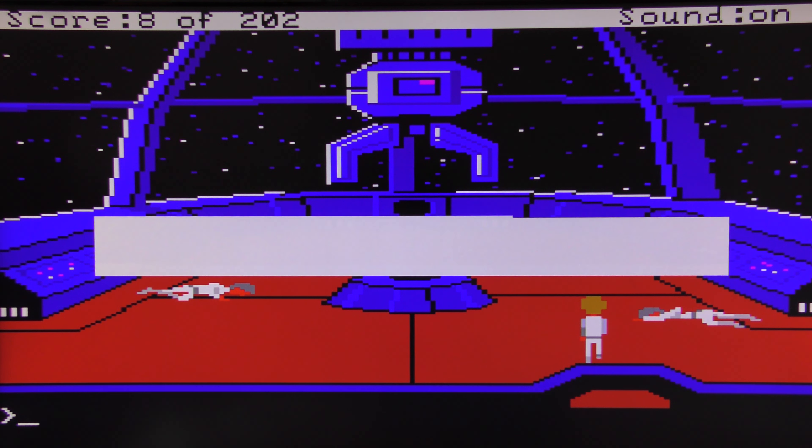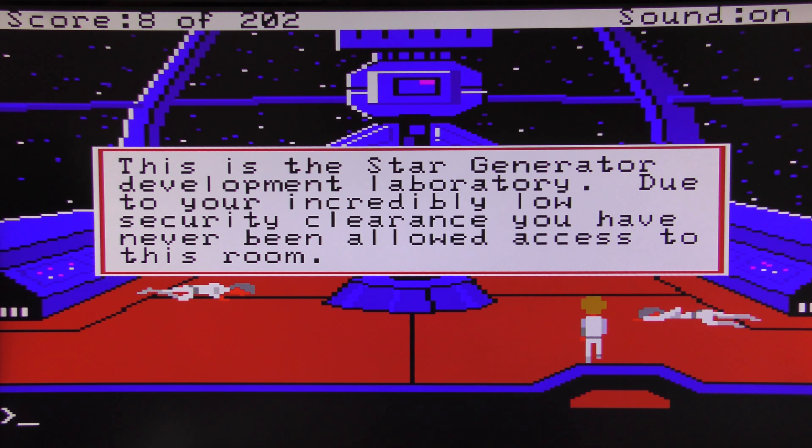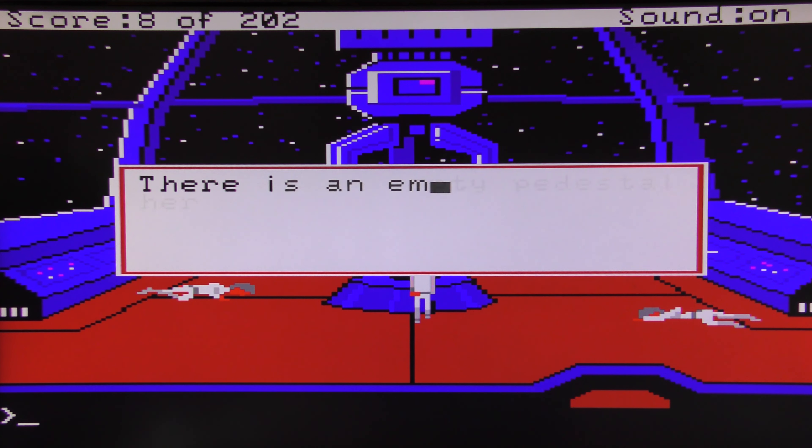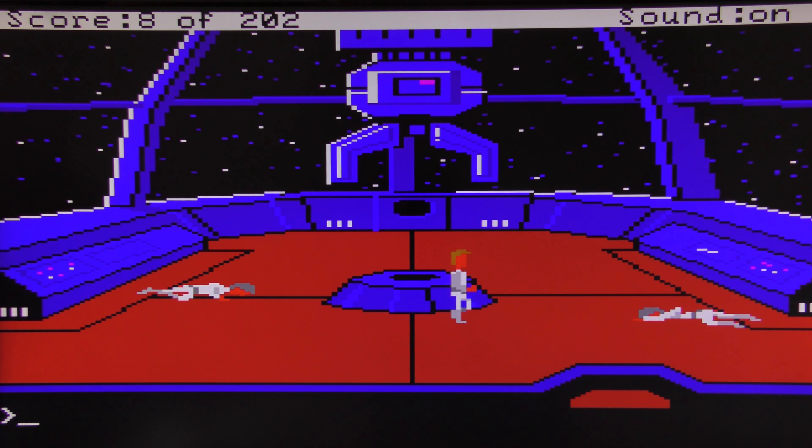Let's have a look around — this is the Star Generator development lab. Due to your incredibly low security clearance you've never been allowed access to this room. Something's clearly missing in the middle of the room — an empty pedestal, which looks like it used to hold some large object, maybe the Star Generator. So yeah, the Star Generator has been stolen.